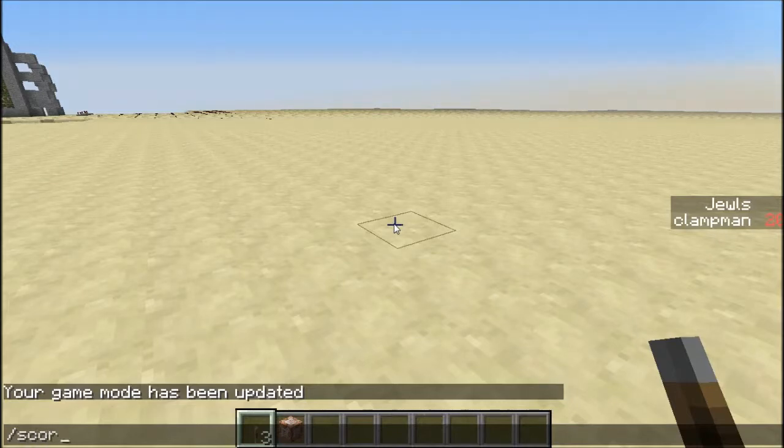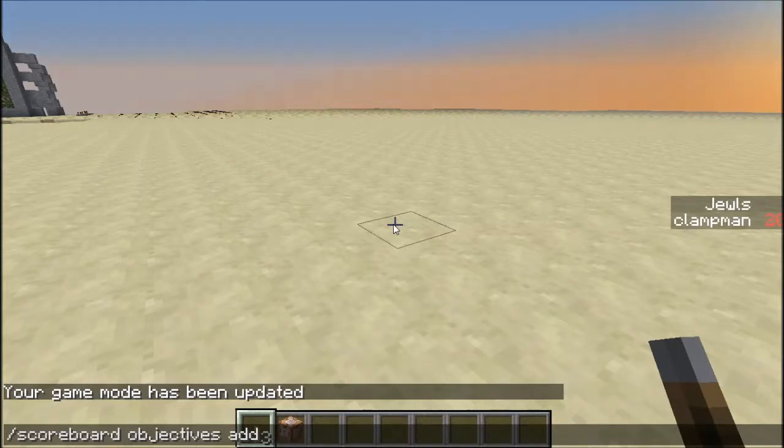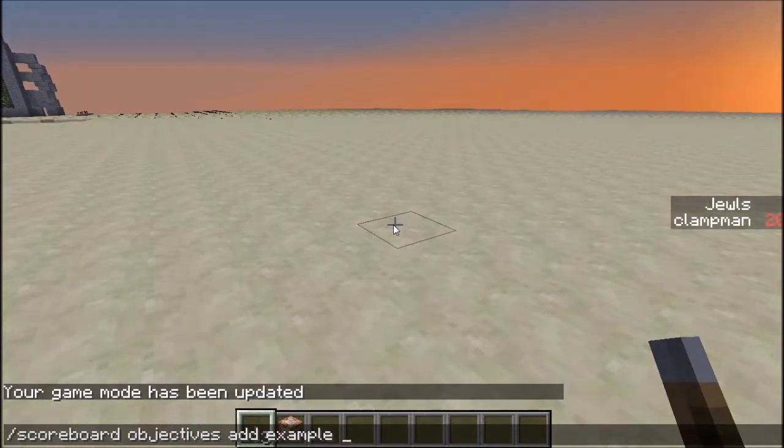What you need to type in first is 'scoreboard', then 'objectives', then 'add'. Then you need a name which will be recognized in other objective commands — let's say 'Example'. This can be whatever you want, but these are case sensitive, so they need to have the correct lowercase or uppercase in each part.